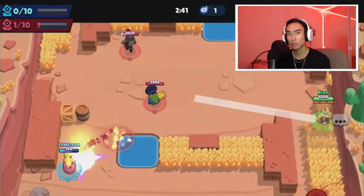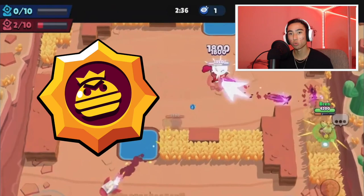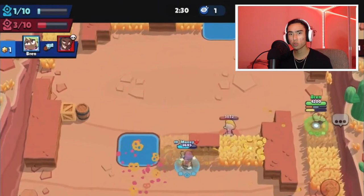So first I'm going to basically be talking about the build for Mandy. While I'm recording this video, she actually only has one star power and one gadget, so make sure you use those two — you have no other choice. As far as gears go, you want to basically use the damage and shield gear.